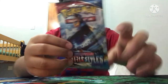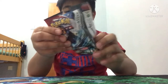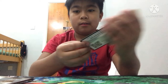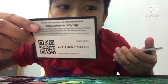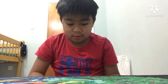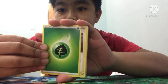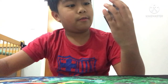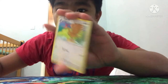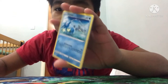Let's open the Battle Styles pack. Here's the code card — one, two, three, four. Here we go: a Leaf Energy, a Trainer, a new Trainer, a Carnivine, a Houndour, a Hattrem, a Horsea.